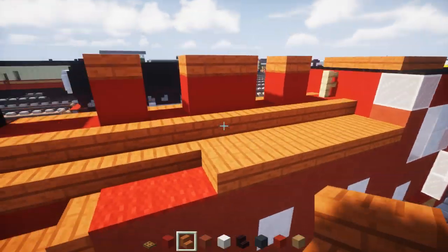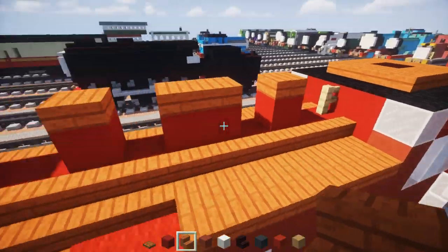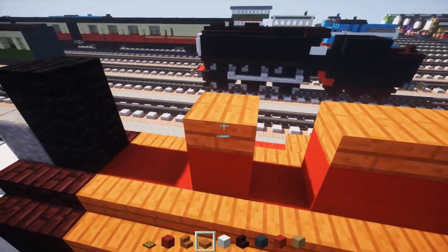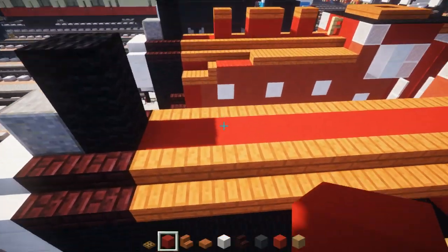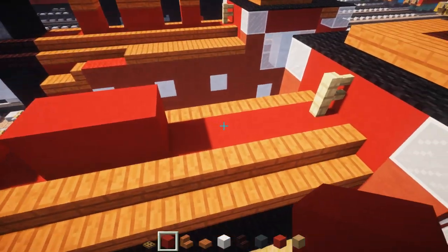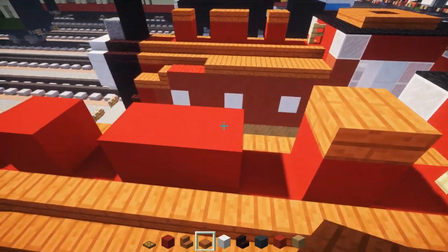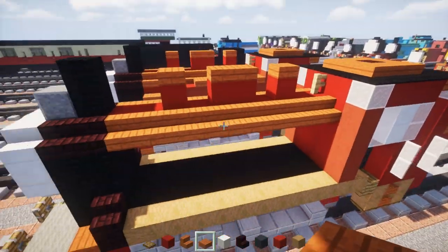Now add in the steam domes. Skip two blocks, add red concrete, skip one, add two red concrete, skip one, add one red concrete. Add acacia wooden slabs above all of them.